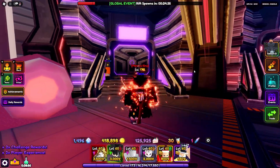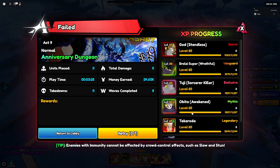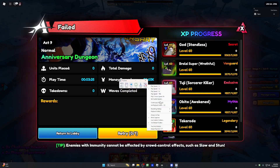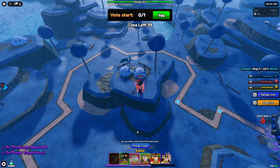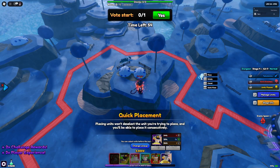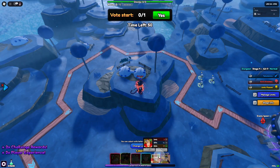For any macro, you're going to want to get the failed screen as usual so you can set your macro to hit Tiny Task. Make sure it's on continuous playback, click record, then retry. What I do is place my money units first — I don't upgrade them, you don't need to, but just place them so you're getting passive income.